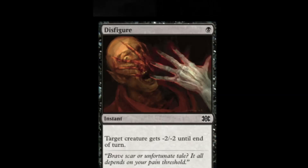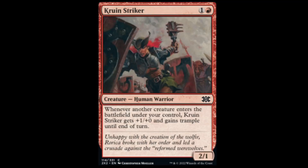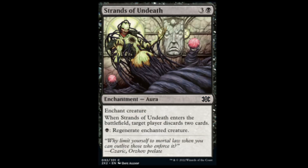Next we have Disfigure: one black, minus two, minus two — been in a lot of sets. Titan Strength — I think it was last printed in Theros: one red to give a creature plus three, plus one, and Scry one. Next we have Kroon Striker: red and one for a 2/1. Whenever another creature enters the battlefield under your control, the Striker gets plus one, plus one and gains Trample. Pretty good for draft.